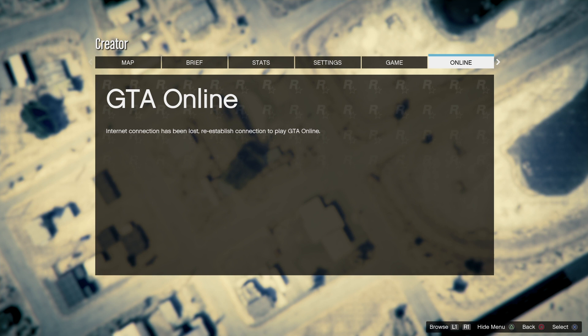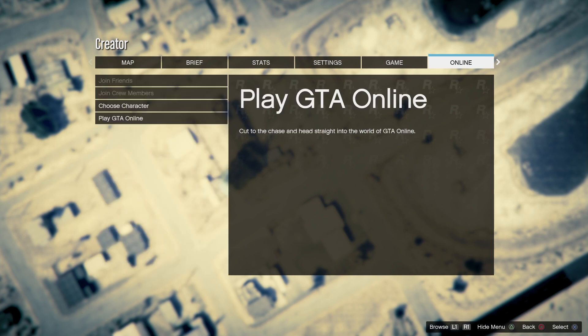We're going to hover on go, hit the internet off, go up and down, then turn the internet back on. As soon as it shows, we spam X — and you can see and hear what's going on right here. That's what I get with this glitch every time.